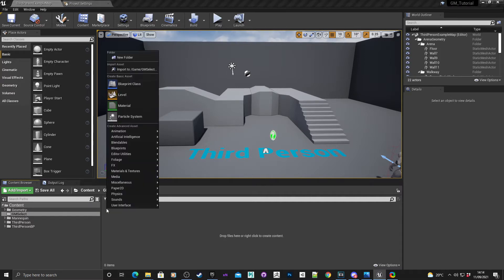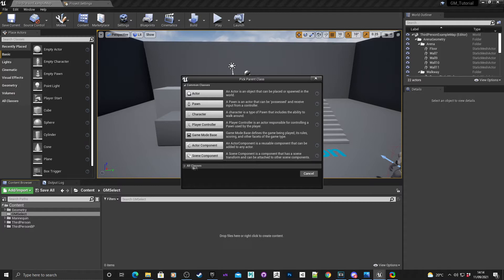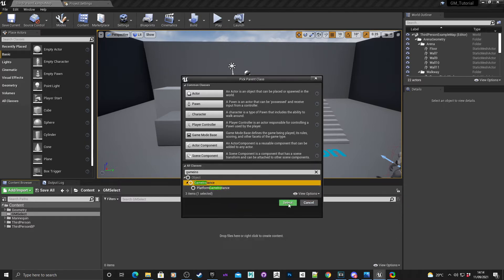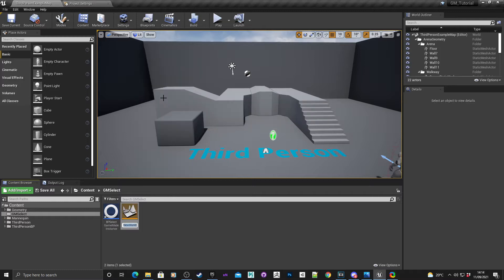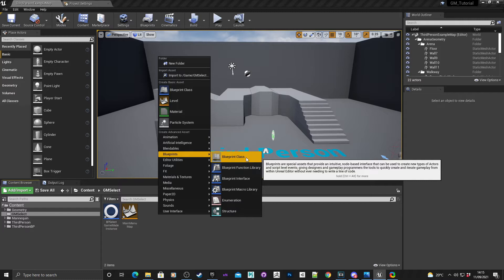The first thing I want to do is go to blueprints and create a blueprint class. Under all classes I want to create a game instance. I'll call that BP Select Game Mode Instance. Next thing I want to create is a level which is going to act as the main menu — I'll call that Main Menu Map. Within this main menu map I want a pawn that can trigger the select menu. It's just a default pawn with no movement, just for the main menu itself.